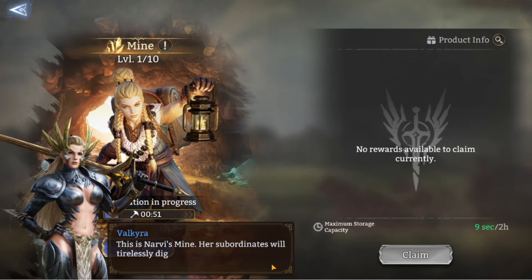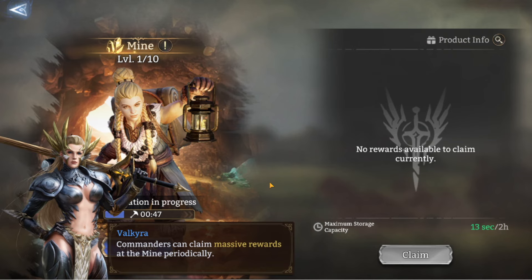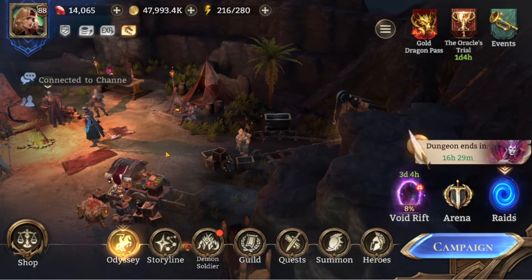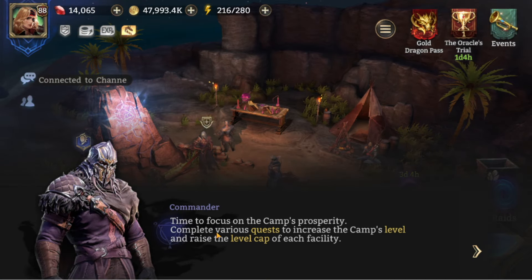The mine is level one, and when we go in we're greeted by Valk who takes us through the bits in the mine. It's not massively complicated — essentially they start excavating and bring up ore for us. That's the mine sorted, and then we've got the actual commander of the camp.